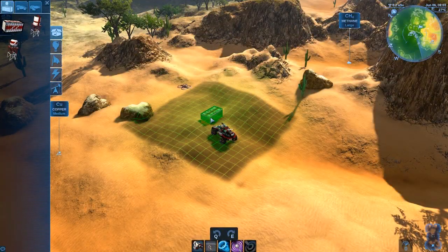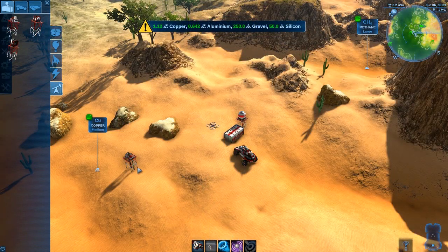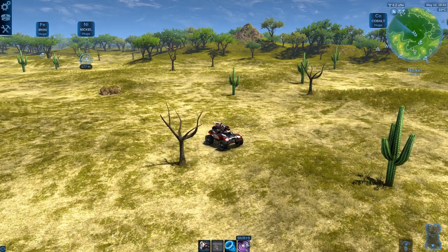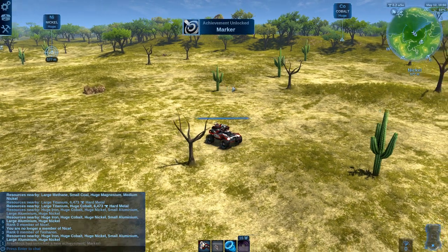Once you find a nice location that you like, you can build an outpost. Building an outpost claims all resources in the area, allowing the outpost to begin extracting them, so it is a good idea to look for spots that are already rich in resources. Pay particular attention to sources of copper, aluminium, and iron, as you will need them for your early game crafting and research.